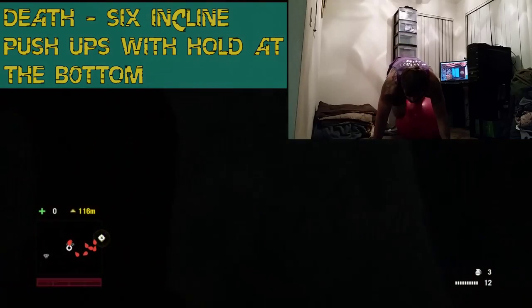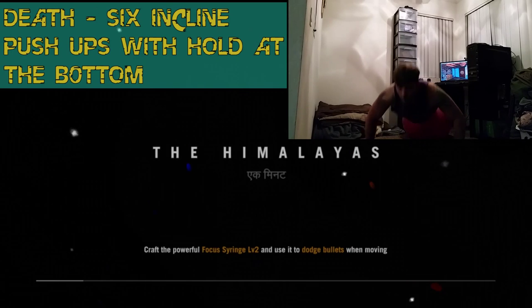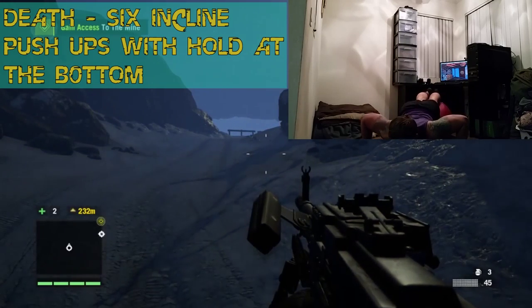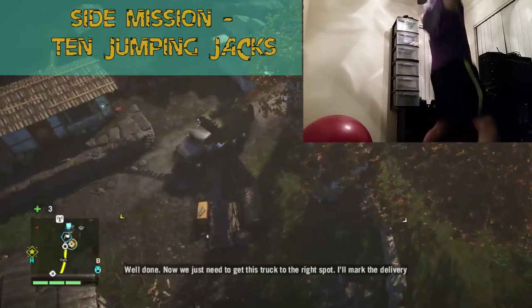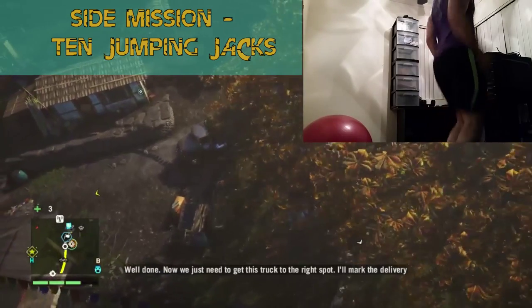If you happen to be slain in glorious battle, you will be doing six incline pushups with the last pushup being a hold at the bottom for two to five seconds. When completing a side mission — such as a hostage mission, a karma mission, a supply mission, or anything of that nature — you will be doing ten jumping jacks.